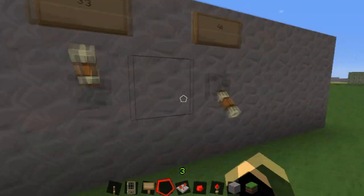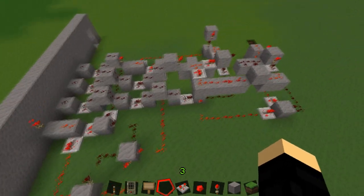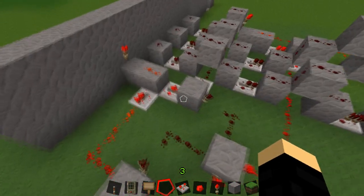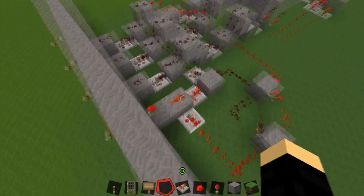I will show you guys the redstone right now. It is gigantic compared to my unhackable combination locked door. It took me quite a while to figure out what exactly I was doing. I'll build a new one here in a second, just so you guys can kind of see how it works.